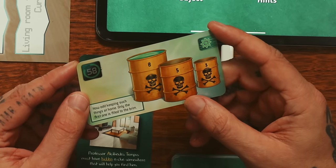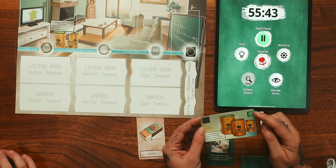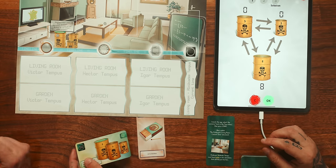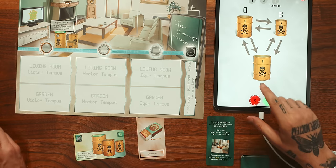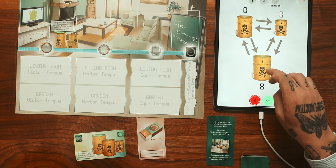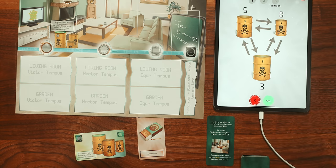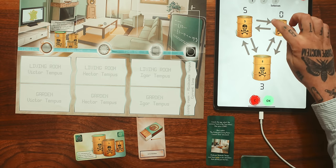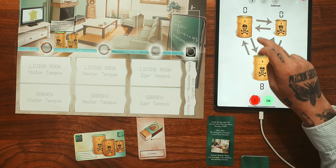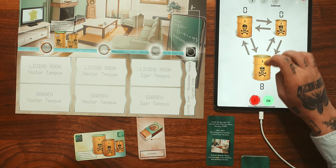How odd, keeping such things at home. Only the first one is filled to the brim and it has a machine sign. We have to make - this one has 8, that one is 5, and three. 8, 5, and 3. Only the first one is filled to the brim. So if I go here it's gonna go 3, and if I go here it'll be 5. I lose one minute. Okay, so that wasn't it. It should look like this if it's full - it's not full.